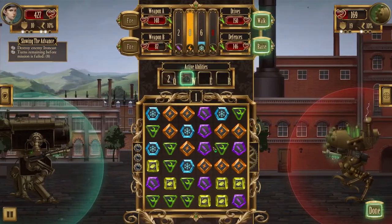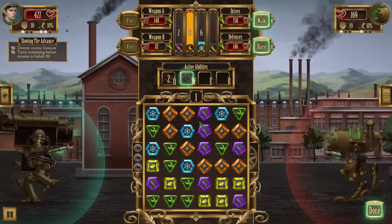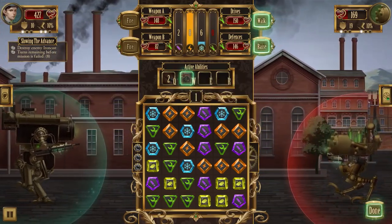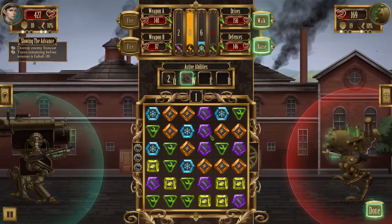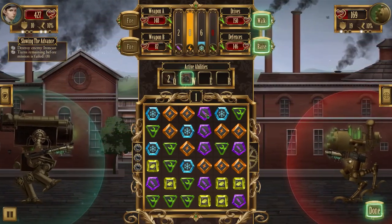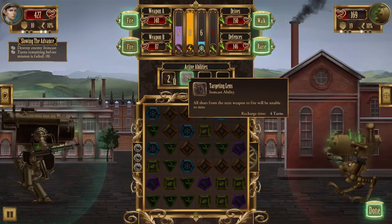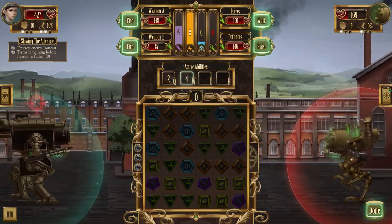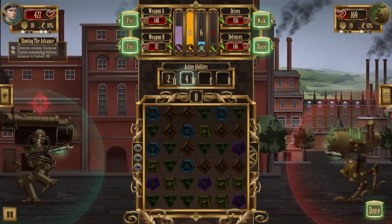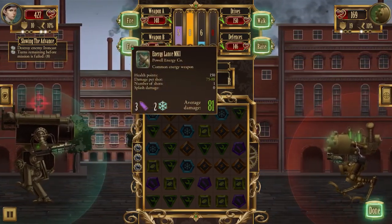We got some ammo nodes - power is filled up, coolant is at 6. We can take a shot now. I almost want to use the targeting lens here to bring down his drive one more time. Actually since the targeting lens guarantees a hit, let's use it on his defenses instead with the energy lance. That's the best course of action. We collect the ammo node, activate targeting lens - all shots unable to miss - and go after his defenses with energy lance.